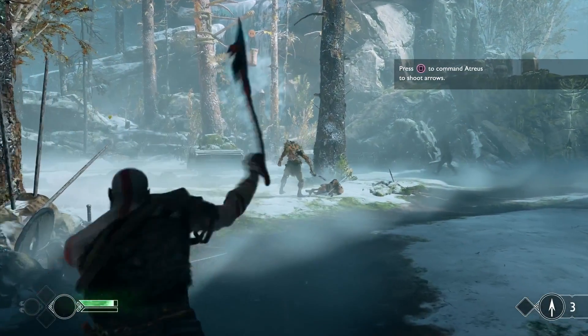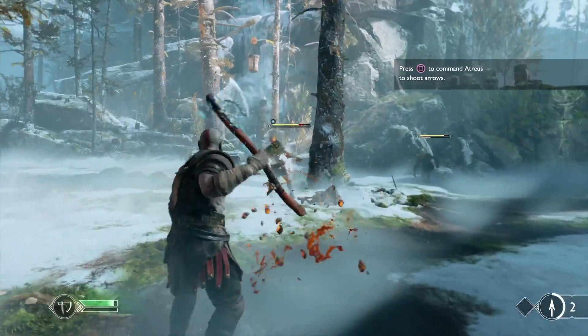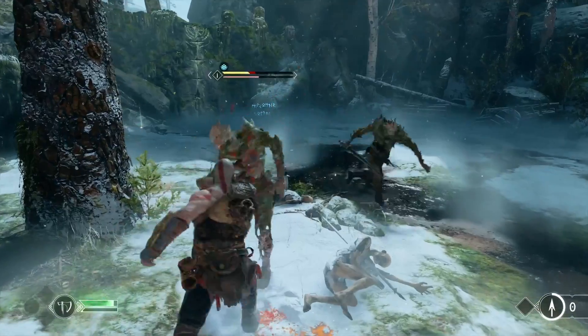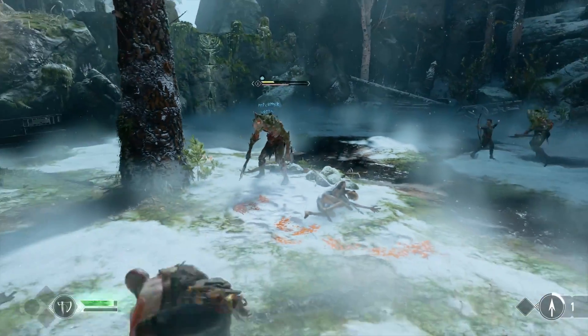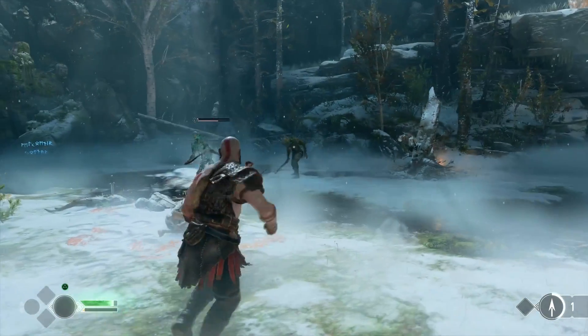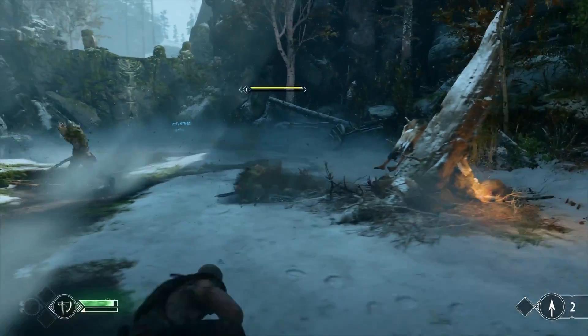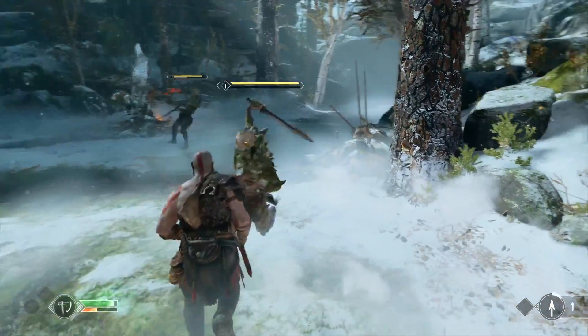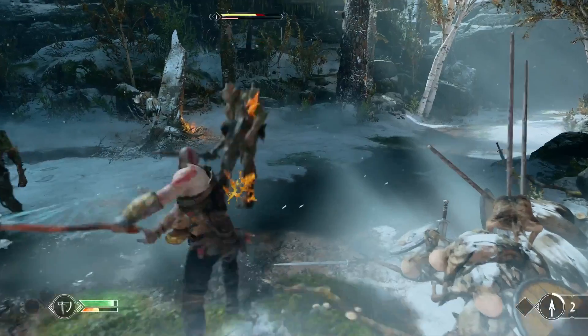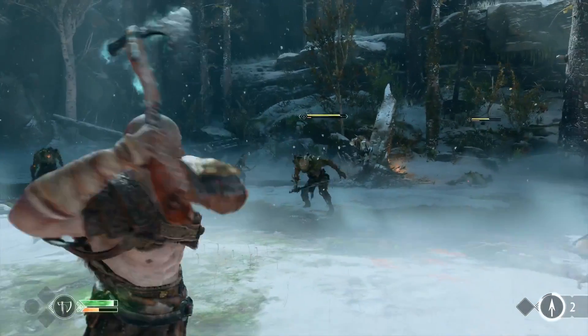One of the big things that we have changed in this iteration of God of War is really focusing on positional and battlefield awareness. It really pays to keep mobile, to use the evade and move around, as well as really get friendly with the block. Just right there you can see the block and kind of the parry to allow you to get a timing advantage.